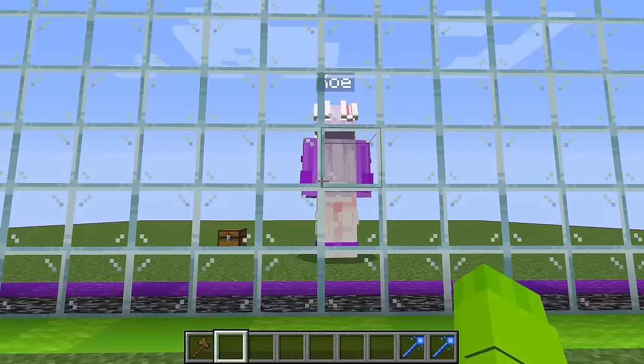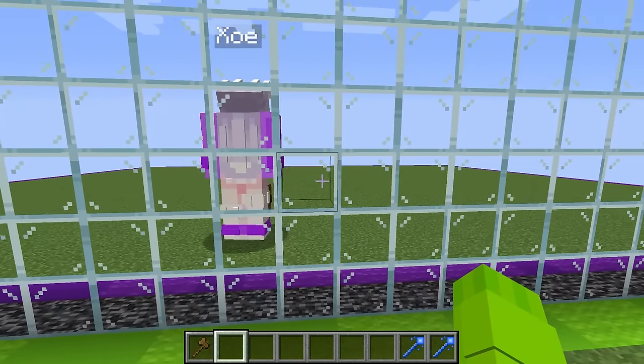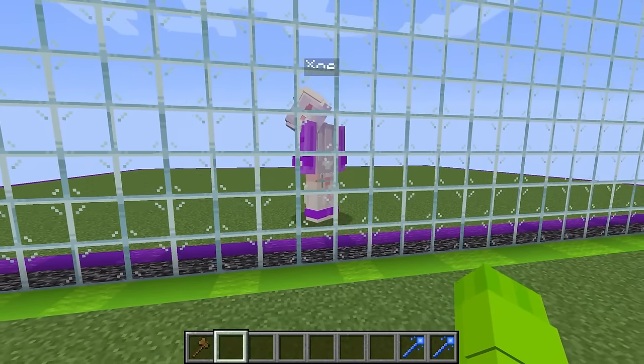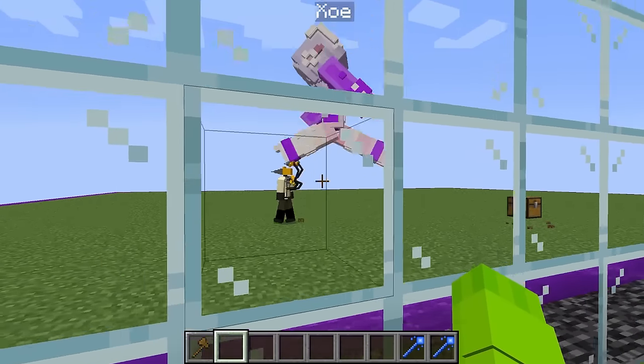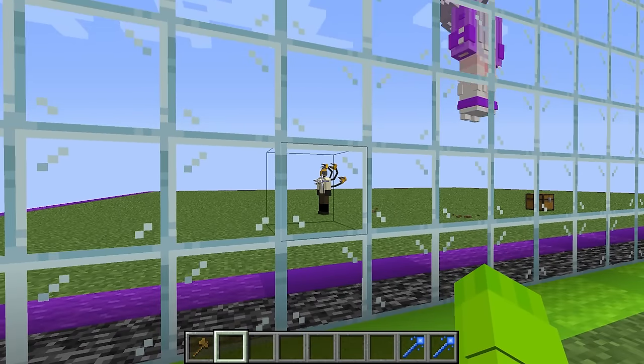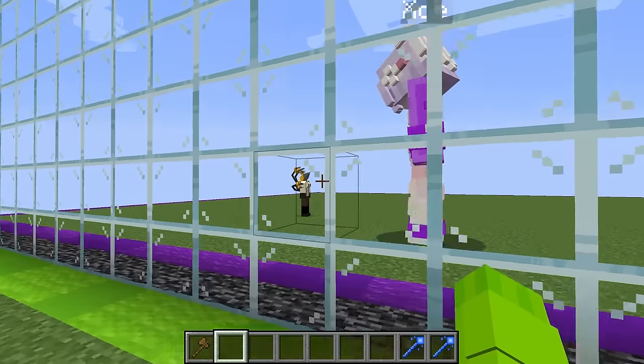Let's go ahead and see — what mob is Zoe gonna try and do for this first round? For this round I think I'm gonna do something I've never done before, which is utilizing the Drill Woman. Whoa, wait a second — did Zoe just spawn in the Drill Woman? She actually looks kind of cool.